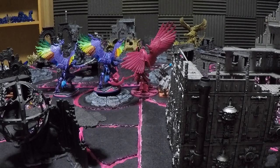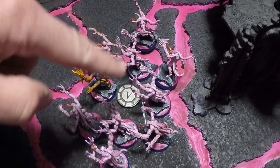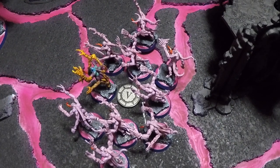Going into Tzeentch Turn 1, a reminder that Tzeentch has 9 Command Points and the Death Guard have 6. Tzeentch drew 3 Tactical Objective cards: Assassinate (score 1 VP if at least 1 enemy character destroyed; D3 VPs if 3 or more), Psychological Warfare (score 1 VP if opponent failed a morale test; D3 VPs if 3 or more failed), and Secure Objective 5 (score 1 VP if you control Objective Marker 5 at the end of your turn).